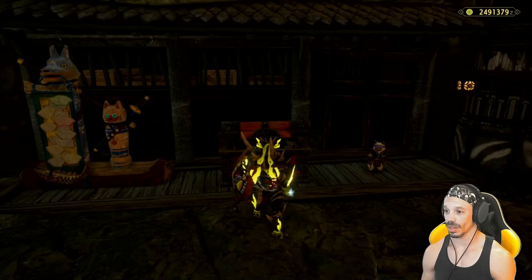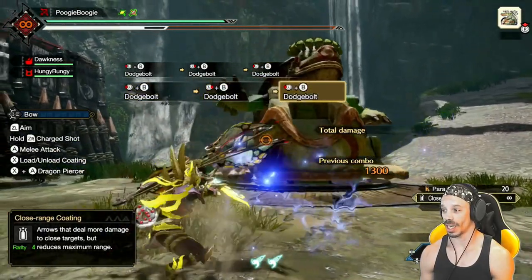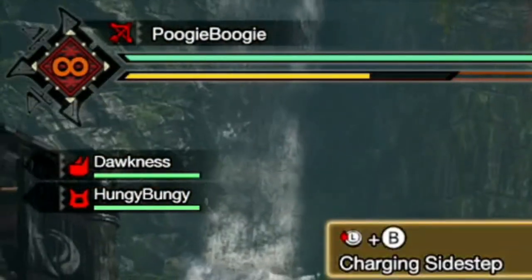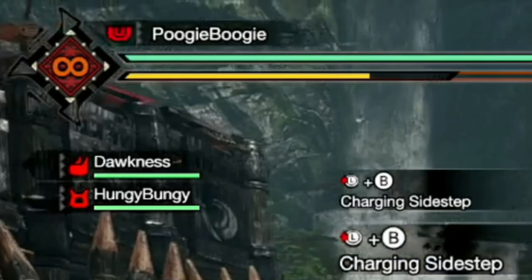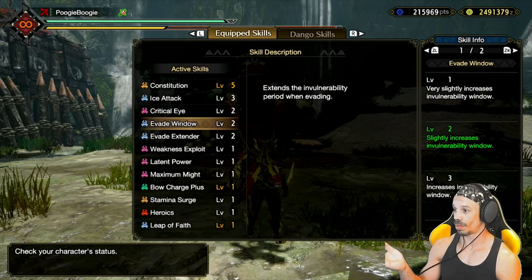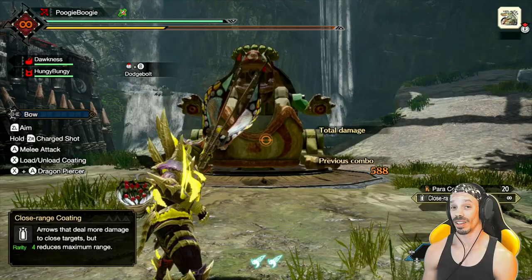You can switch this skill at the item box to dodge bolt. Dodge bolt is activated the same way as charging sidestep but acts a little differently — while dodging, you will actively use your arrow to do melee swipes. Dodge bolt uses a lot less stamina than the charging sidestep, though having enough constitution greatly reduces the stamina cost of charging sidestep. Dodge bolt moves less distance but comes with iframes. I'd advise using skills like evade window and evade extender while using dodge bolt to increase mobility and make evading attacks much easier.